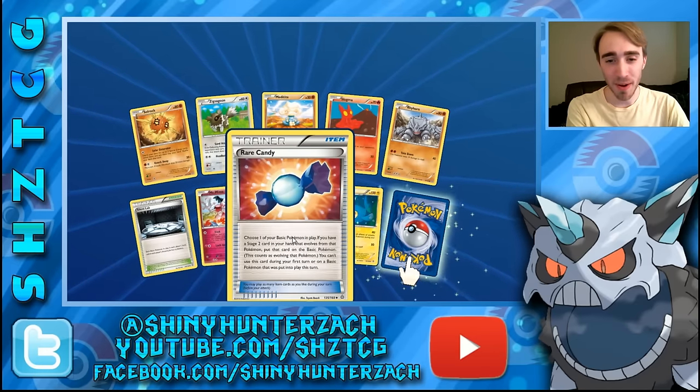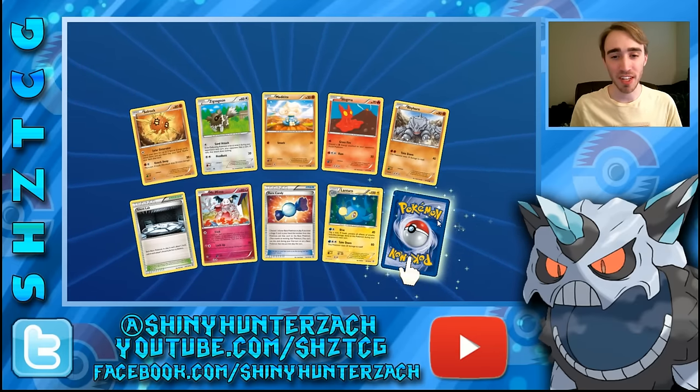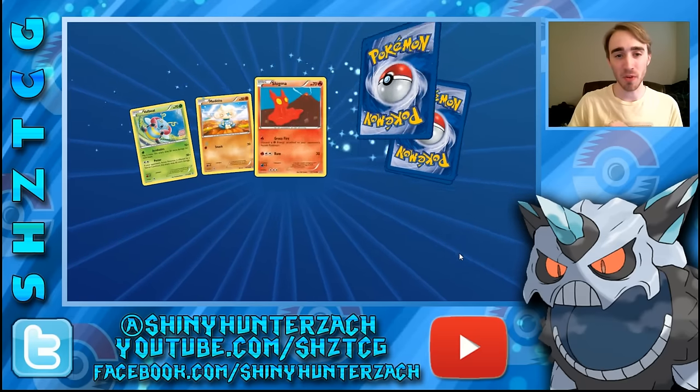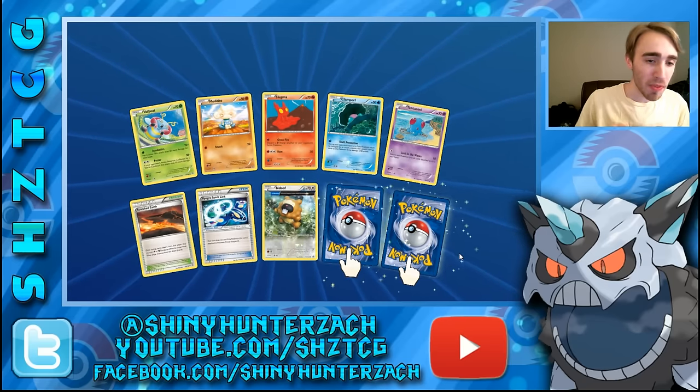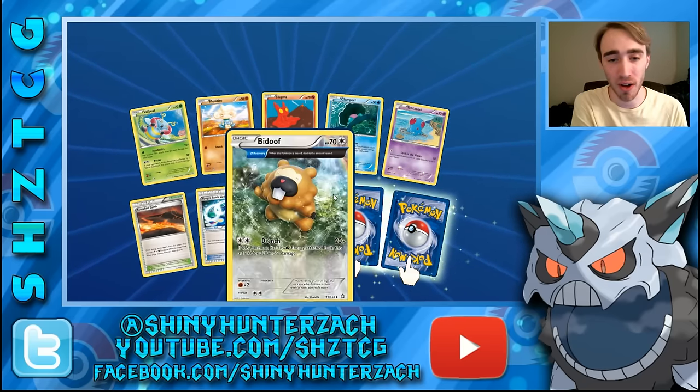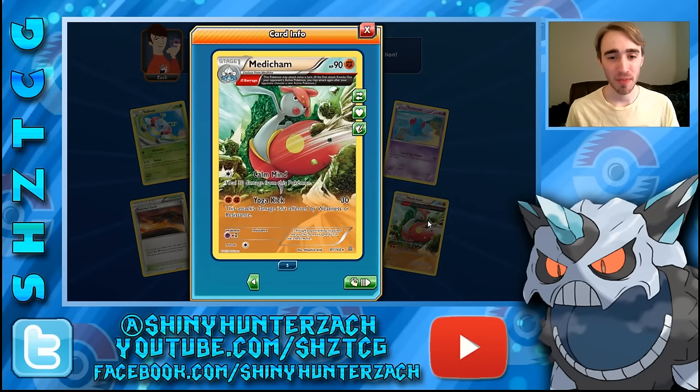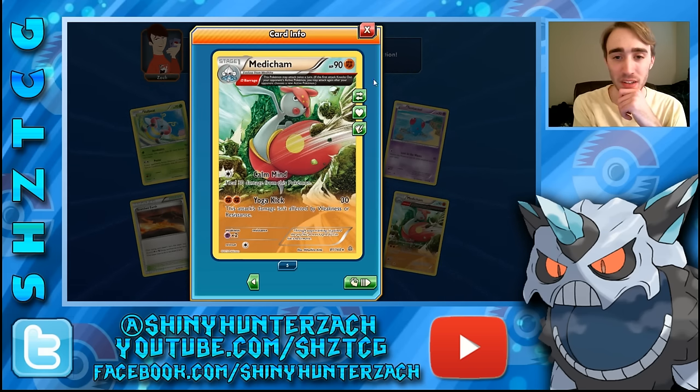We have another Tentacruel — that's our rare — and this is our second to last pack of Primal Clash. Two trainers: Scorched Earth and a Groudon Spirit Link. We have a reverse rare Probopass and a rare Medicham. This Medicham is kind of cool — it can attack twice in one turn. If the first attack knocks out your opponent's active Pokemon you may attack again after your opponent chooses a new active. With strong energy and the Fighting Fury Belt now, it basically lets you do tons of damage because you're attacking twice in a turn.